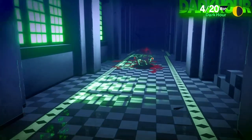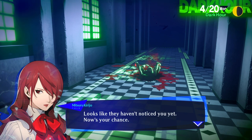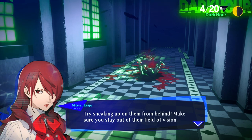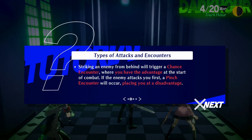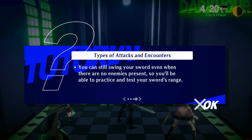Revival bead. Shadow detected — looks like they haven't noticed you yet. Now's your chance. Try sneaking up on them from behind and make sure you stay out of their field of vision. You can swing your weapon by pressing Square while exploring to slash the enemy — doing so will start combat. Striking an enemy from behind will trigger a chance encounter where you have the advantage. If the enemy attacks you first, a pinch encounter will occur, placing you at a disadvantage. Get into the habit of initiating chance encounters to gain the upper hand.